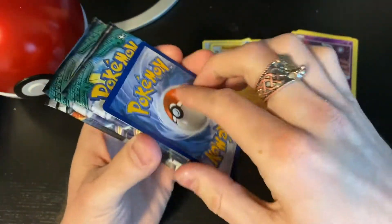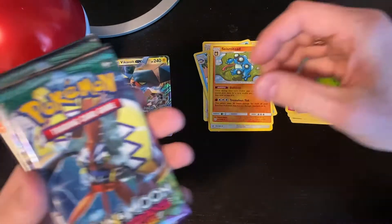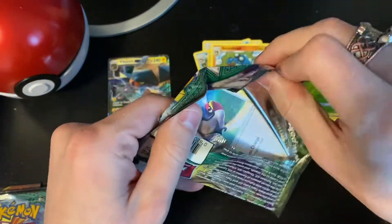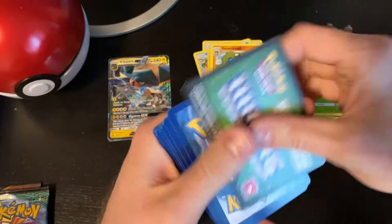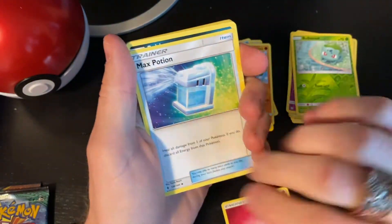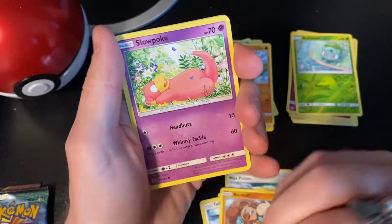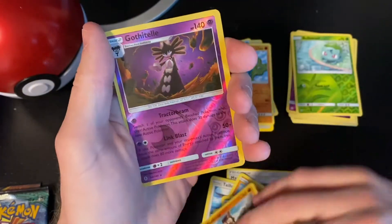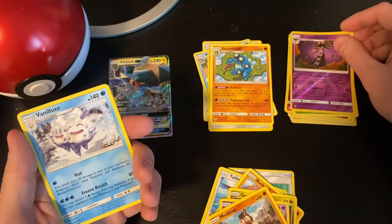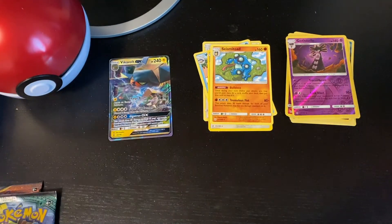For the foil promo card we have a reverse holo Bulbasaur - what a sweet little guy, welcome! Guardians Rising, Guardians Rising, and Cosmic Eclipse again - I like where this is going. Energy, Max Potion, Sableye, Crobat, Rockruff, Goomy, Slowpoke, Mudsbray. A reverse holo Crobat and a Vanilluxe - are you kidding me? You suck, dude. I'm not even gonna put you in that rare pile.